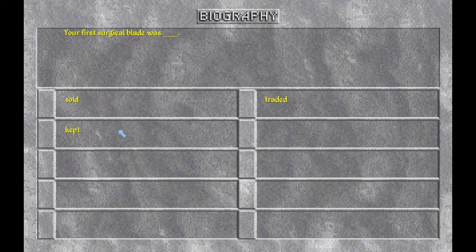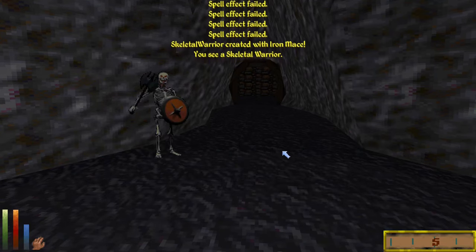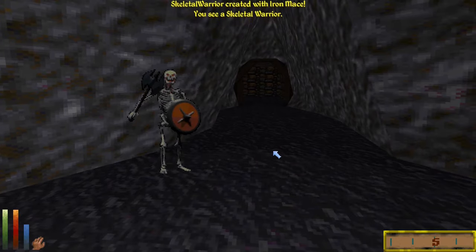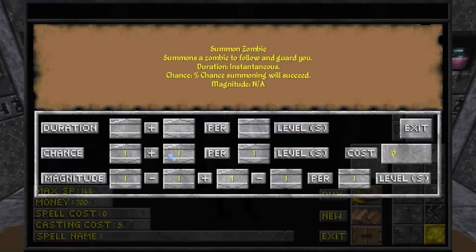The Necromancer class also starts with a basic skeleton spell. It's got a very low success chance, which will hopefully encourage you to go and make your own better spells to replace it. All the spell effects are available at the Spellmaker in the Mages Guilds. The spell costs are completely broken because I have no idea what to set the values at, but it is configurable, so if you come up with some balanced combinations please let me know.